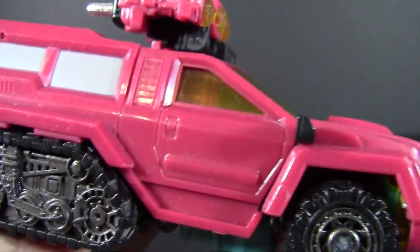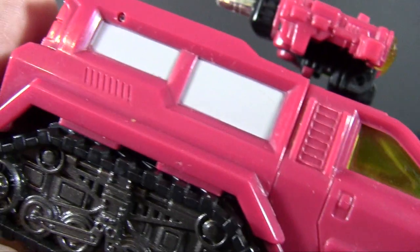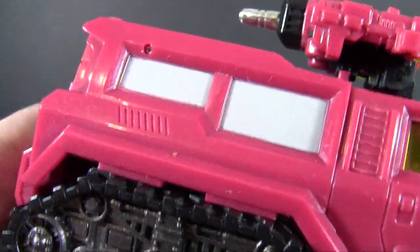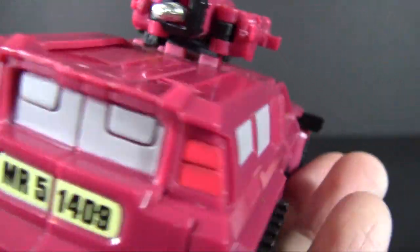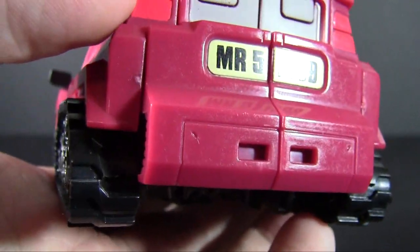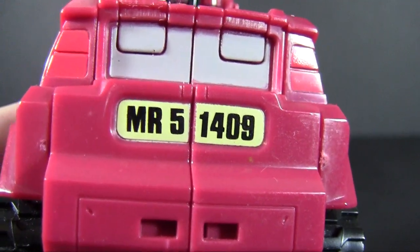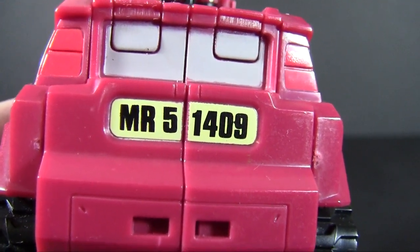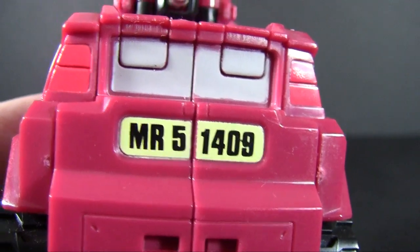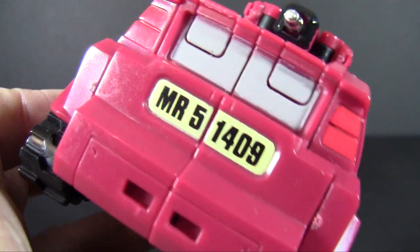Let's take a look at the detailing and go through it a little bit. There's not a whole lot going on — you can see door handles across the red plastic, a few vents here and there, but for the most part the detailing is pretty simple. Even across the bumper there's very little going on. You've got taillights molded in and painted red, which is nice. And a reference number — Mr. 51409 — I'm sure that means something. My cursory glance of Google didn't turn anything up, but I'm sure that is a reference.